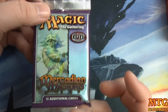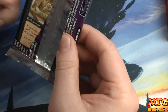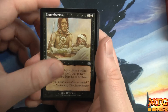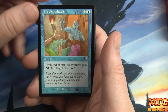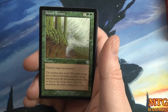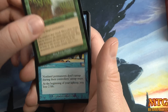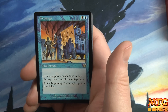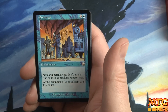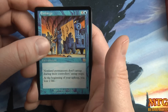Next pack — our foil Brainstorm will have to wait. We have Putrefaction, Shoving Match, Desert Twister — super expensive removal. Our rare is Embargo: four mana, non-land permanents don't untap during the controller's untap step; at the beginning of your upkeep you lose two life. It's not a fun card.